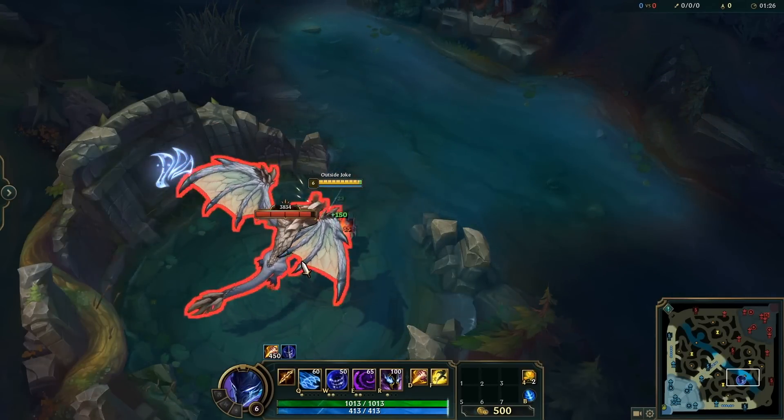You can flash after Senna's ult has been cast and it won't change the area it hits — the ult will always remain where it was initially cast, even if you flash in the opposite direction. If you have at least nine notes on Seraphine, you can hit a turret without being in turret range, and the more notes you have the longer range and more damage you get.